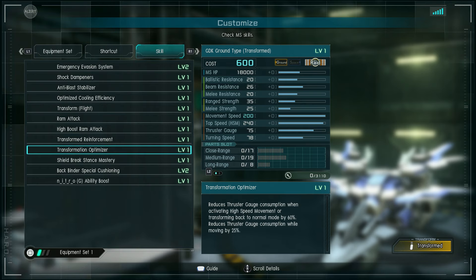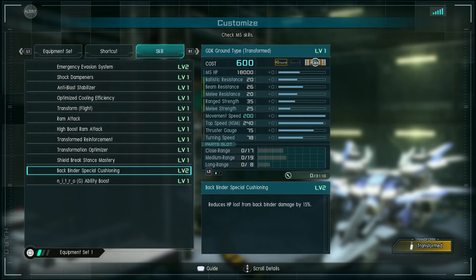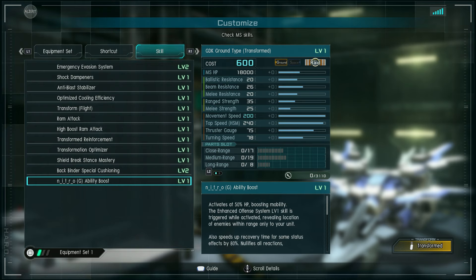Transformation optimizer reduces thruster consumption when activating high-speed movement or transforming by 60%, and reduces thruster gauge consumption while moving by 25% — really good boost economy while transformed. Shield break stance mastery means they can't knock you out of the sky by cracking your shield. 15% damage reduction on the backbinders, which in this mode are your wings. Nitro-G ability boost works the same as the mobile suit version. That is pretty much the gist of it — we're going to take this into the standard training grounds.